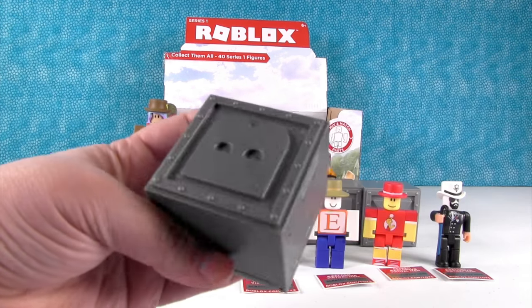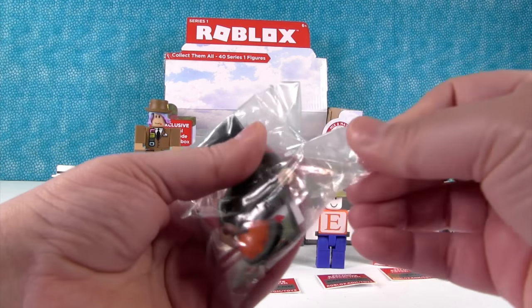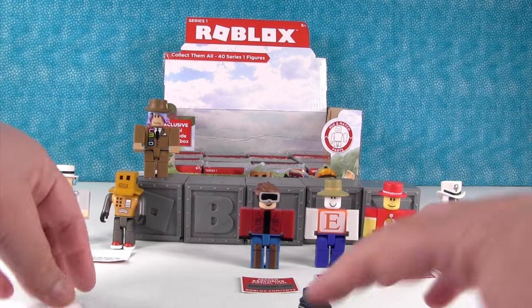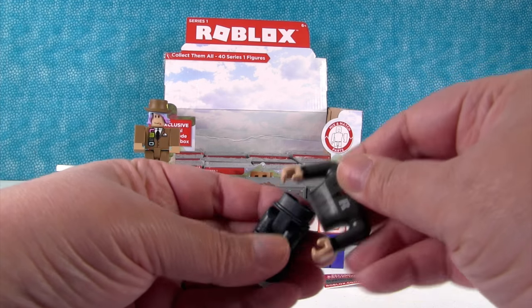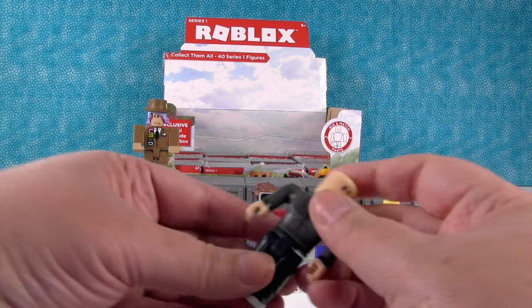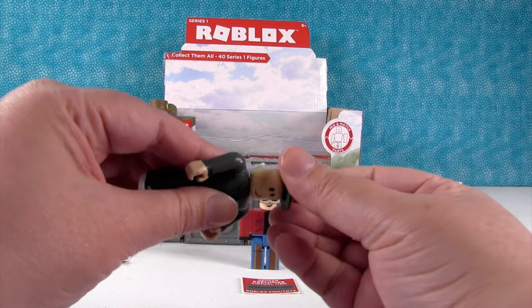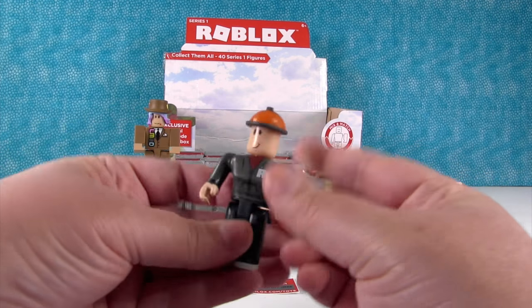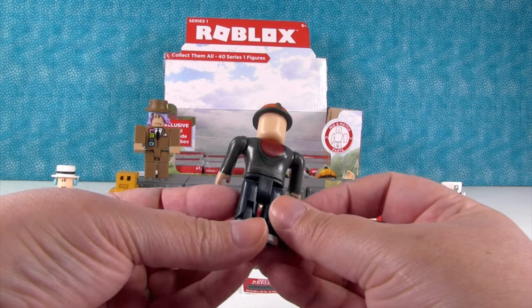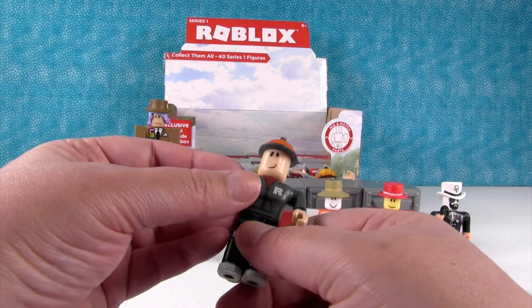We have an L and a B. Who do I have here? I'm not going to say his name because if we get him, he'll be awesome. I have Builderman! Builderman has a little construction hat. There is Builderman — he's wearing a hoodie. He's cool. I like his face, the little smirk.